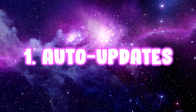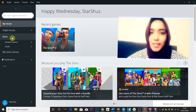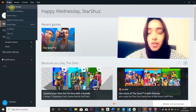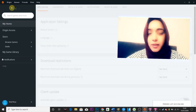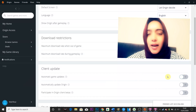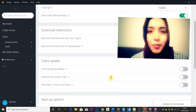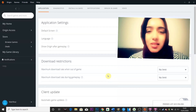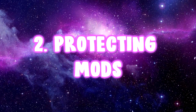Number one: auto updates feature. The first thing you need to do is actually turn auto updates off. To do this, go into Origin and click Application Settings, then scroll down and click here and make sure these are all grayed out. It's important to have auto updates off because otherwise the game will just automatically update without you knowing, and you might not have prepared your mods folder or CC folder for the patch.